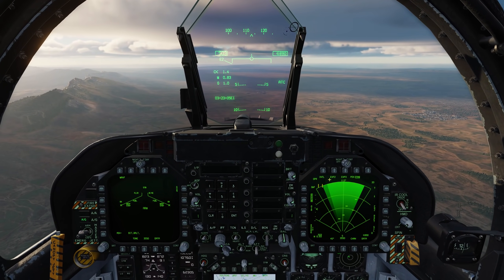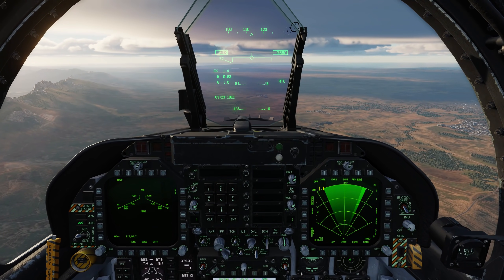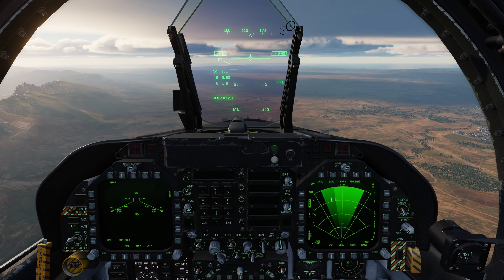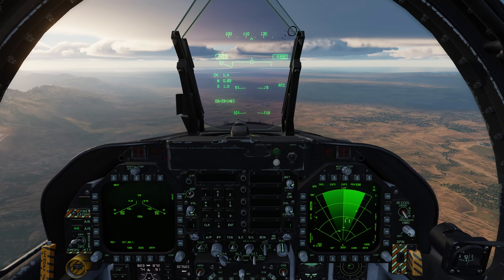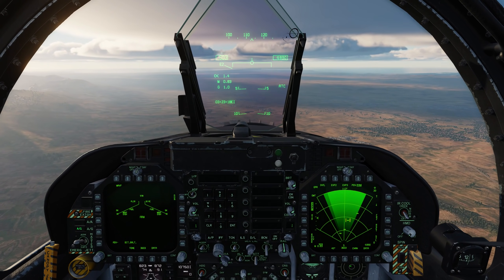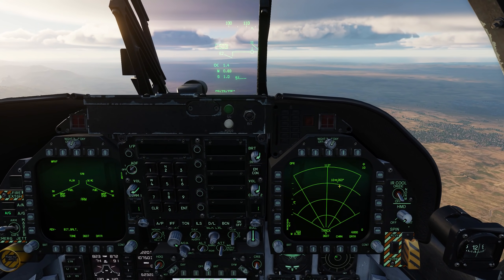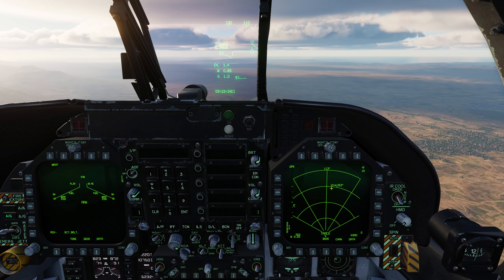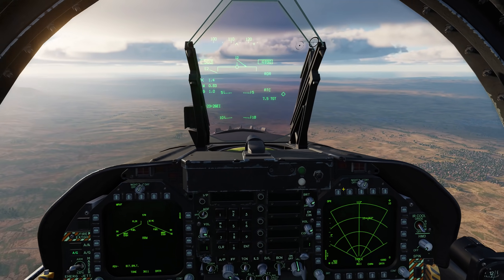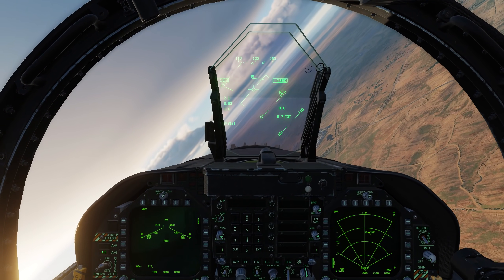Now to target these vehicles, let's go ahead and go sensor control switch to the right to set the TDC. We'll put the TDC over one of these targets and then go sensor control switch to the right — that locks it up. Now here we can see the target: we have its vector stem, its ground speed, and its direction. And up here on the HUD we have the diamond as its target point.